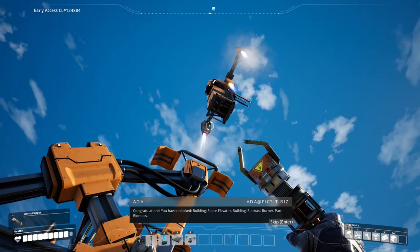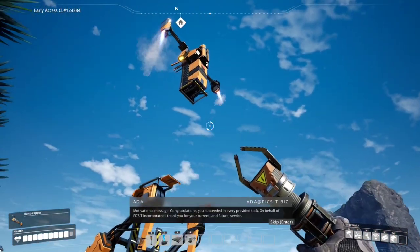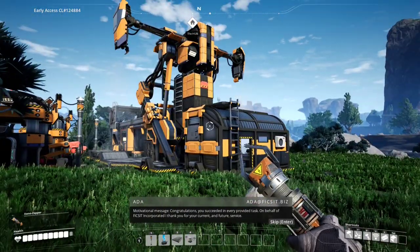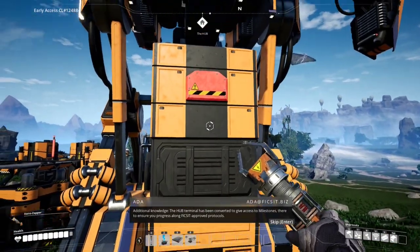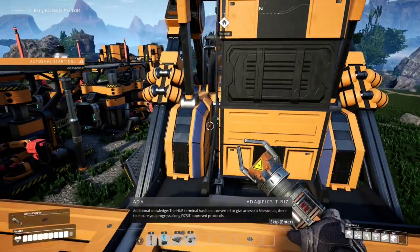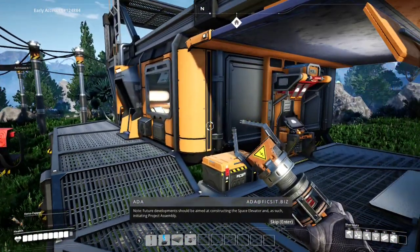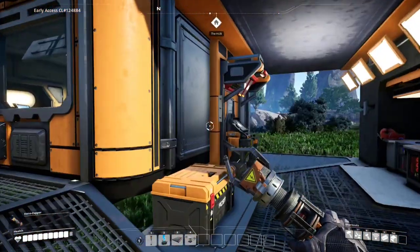Look at this - biomass burner, motivational message: 'Congratulations, you succeeded in every provided task. On behalf of Ficsit Incorporated, I thank you for your current and future service.' Additional knowledge: the hub terminal has been converted to give access to milestones to ensure you progress along Ficsit-approved protocols. So what do we do now? Future developments should be aimed at constructing the space elevator and initiating Project Assembly. Good luck!